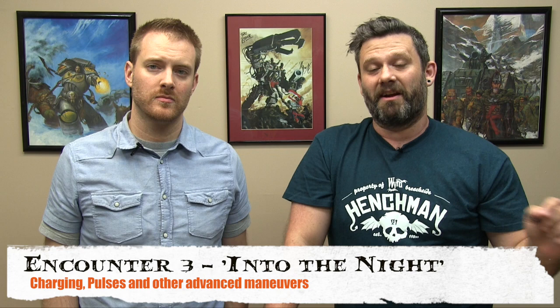Encounter 3: End of the Night. This encounter adds more advanced rules — charging, advanced combat maneuvers, pulses, aura effects, conditions, interacts, and triggers. Angel Eyes, a mysterious gun-toting Neverborn, has broken into the asylum to rescue the inmates. The Neverborn player gets Angel Eyes and two Blood Wretches; the Guild player gets Dr. Grimwell and two Orderlies.